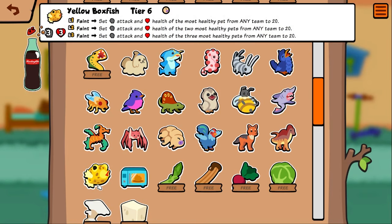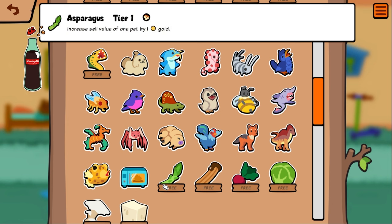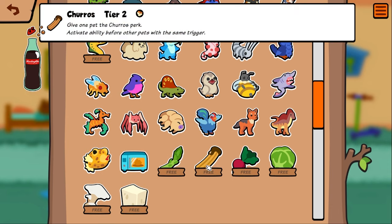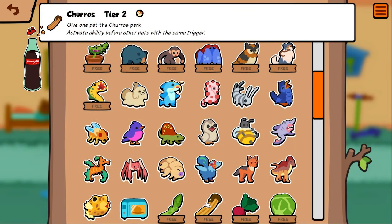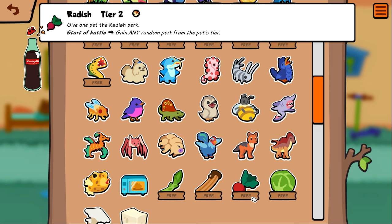Microwave oven we already talked about. Asparagus — just a tier one weaker rice. Churro — activate ability before other pets with the same trigger. That's good — if you need attack order on your side, you don't have to get a bunch of attack, you can just use this. That's actually kind of wild, I'm sure this could matter a lot in 1v1s. Radish — start of battle, gain any random perk from the pet's tier. That's kind of wild, I don't know if it's good or not but it's interesting.